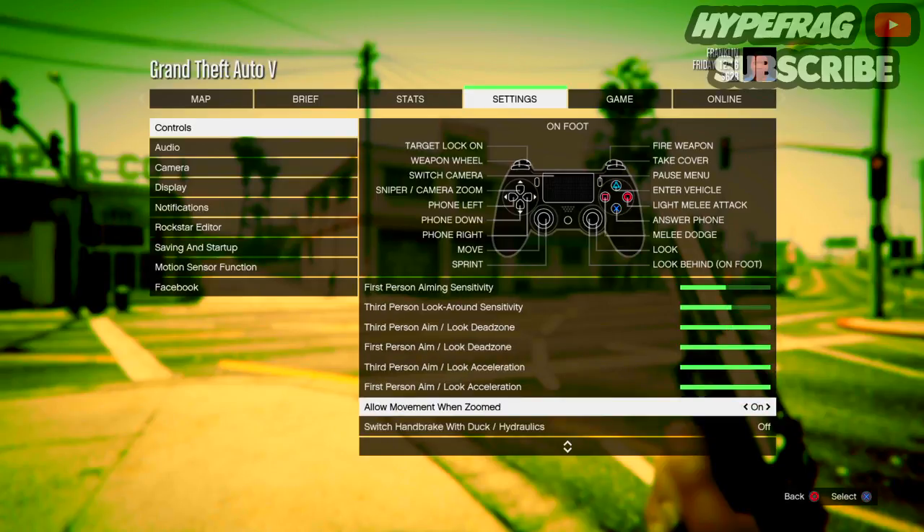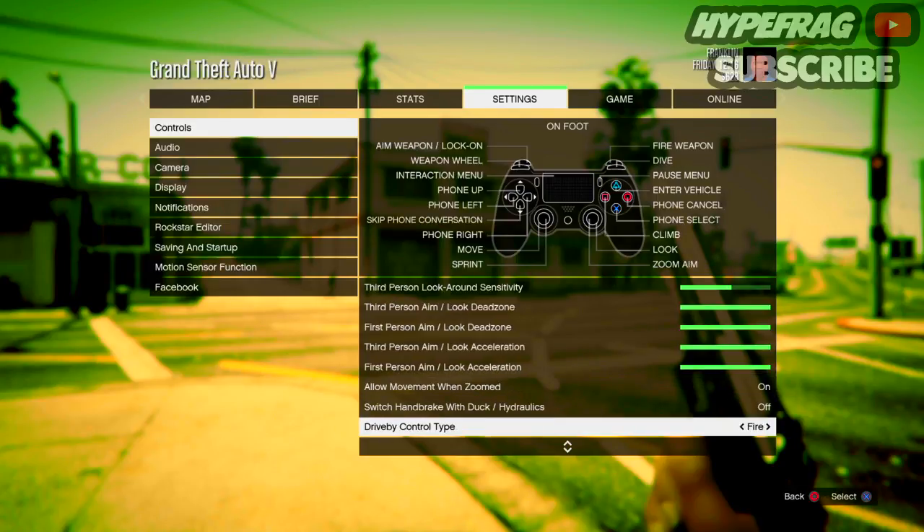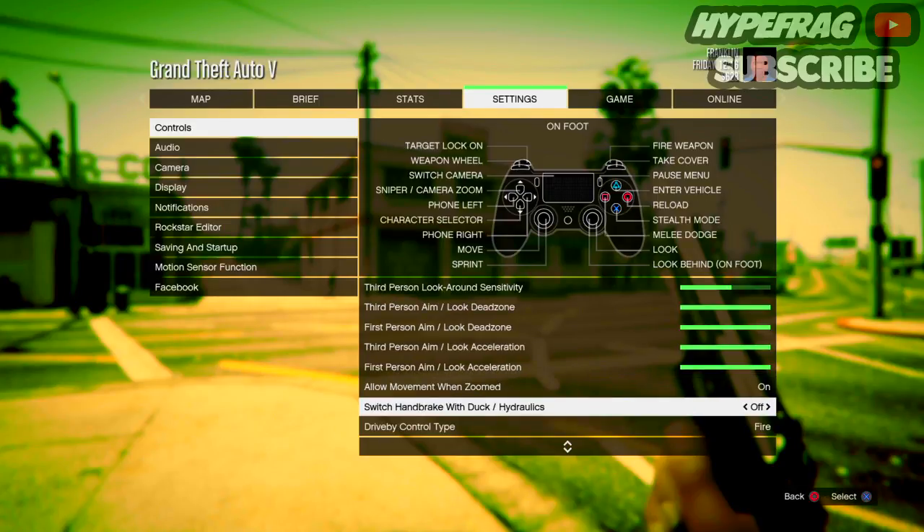I keep Allow Movement While Zoomed on — in my last video I had it off because I didn't really know how to zoom in while moving, but apparently you just push up on the D-pad while holding the zoom button for the sniper rifle and you can zoom in and out. It's really helpful if you're playing in free mode — the free mode hell that is GTA 5.